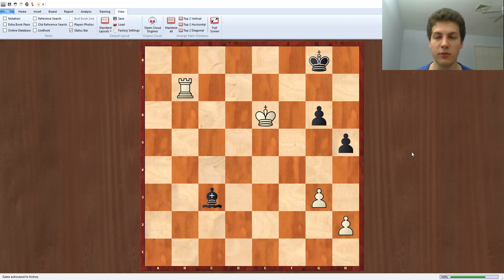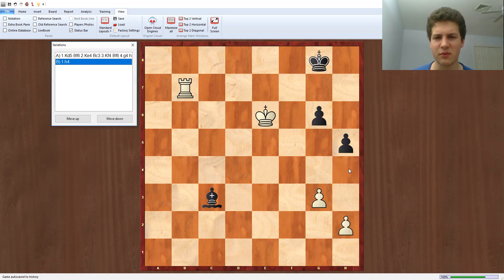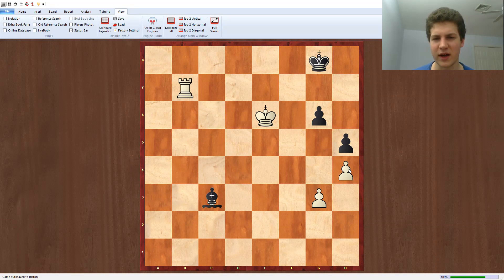I'm using Dvorensky's analysis from his endgame manual. And in this position, he gives two approaches that white can play for. White has the move king to d5 and the move h4. Both lead to the same sort of idea in how white breaks through the same position.